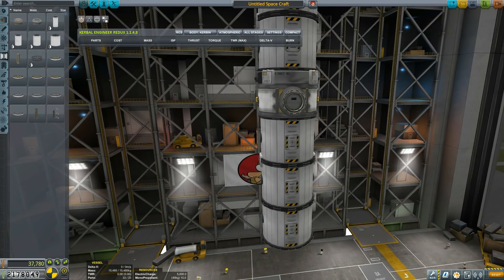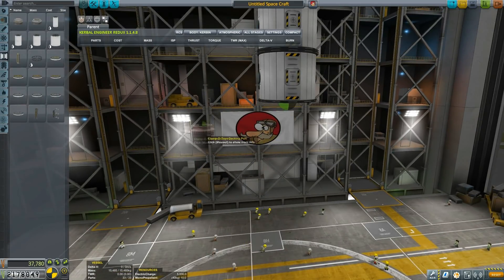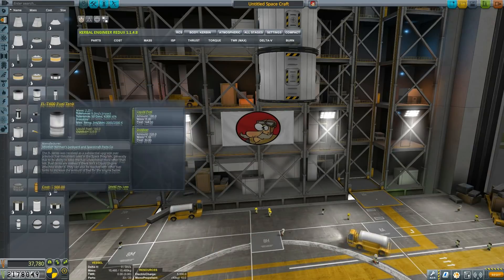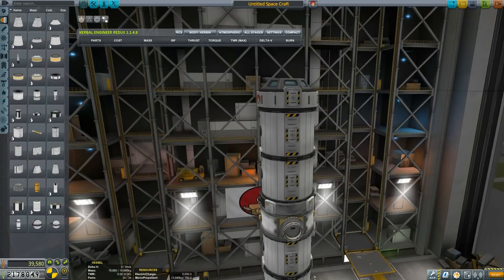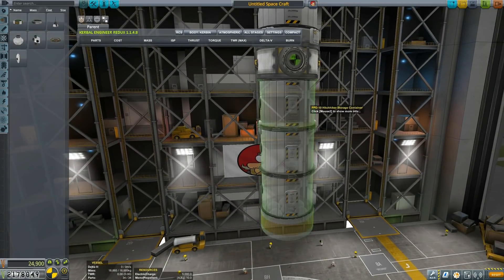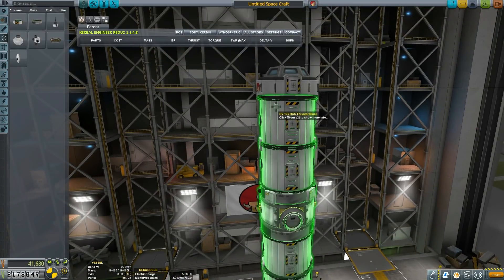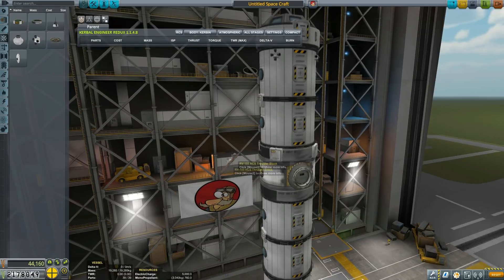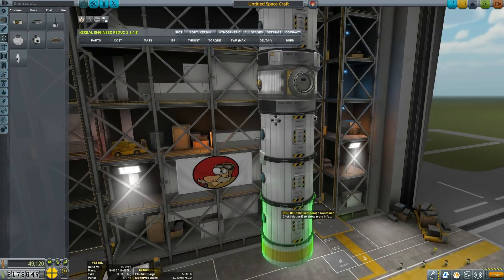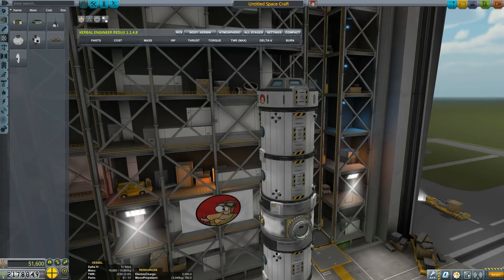We will need to have a total of 6,000 units of liquid fuel on this station. Whether or not that will be possible in this launch, I'm not sure. Maybe we'll need multiple launches, but this one is at least to get the station core part up. Two SAS units. Then we'll put some RCS thrusters, just in case we need to move stuff around — it's good to have them.